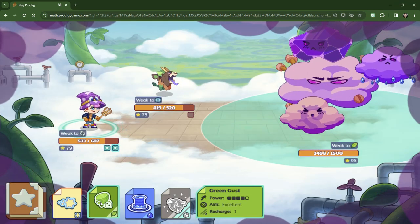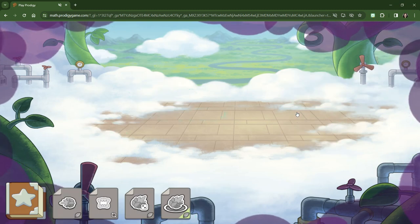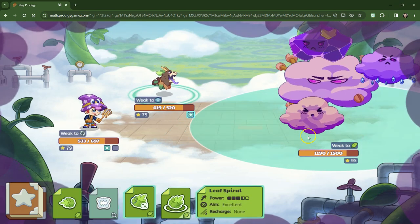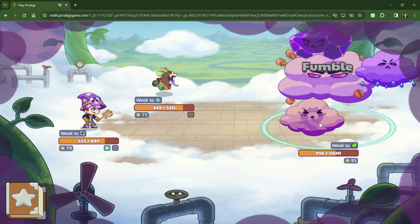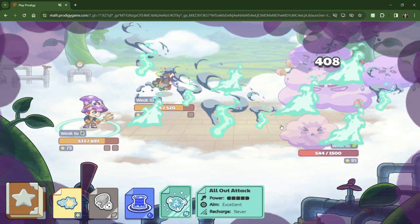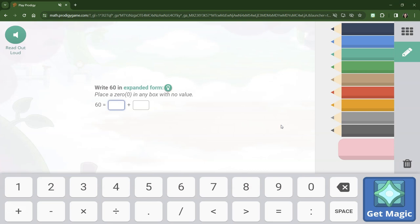I'm so excited! We're going to go for green gust — I'm so glad we changed our spells. Ninety nine — we have nine tens for 90 and we have nine ones. Ninety nine. Leaf spiral is still our best spell. We have the all-out attack! This is the first time we've been able to use the all-out attack. That made a huge difference. Sixty is six tens and zero ones. We keep getting skill complete — thank you. We've got to use leaf spiral — it's our best spell.